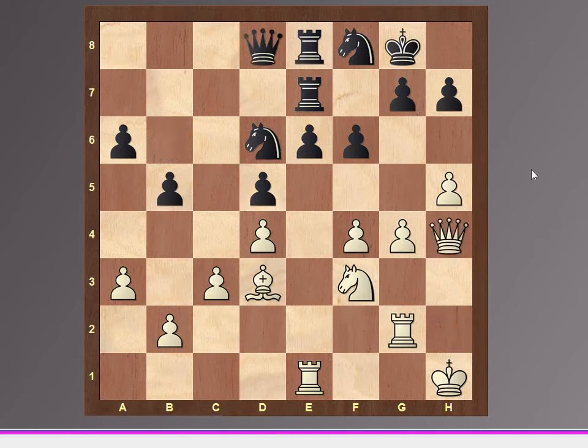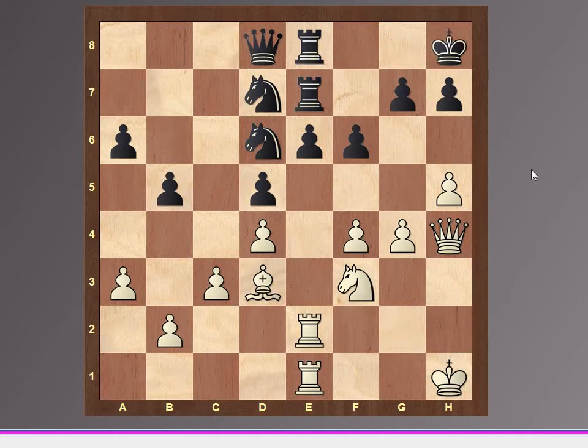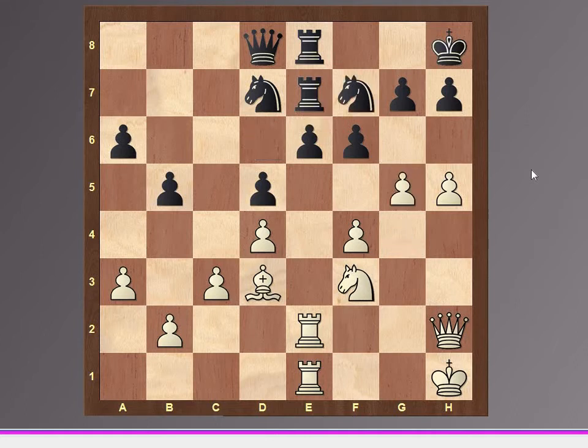Queen d8, and queen h4, knight d7, rook g2, king h8. It's quite a long game. Queen h2, knight f7, g5, and the white is pawn-storming on the king's side, and f5.